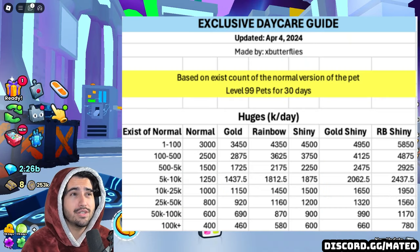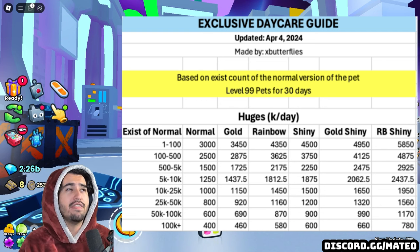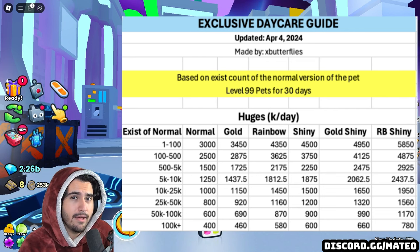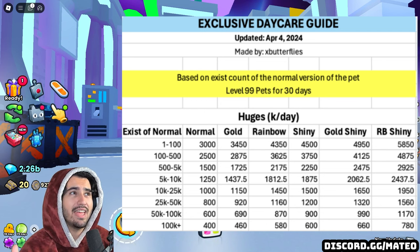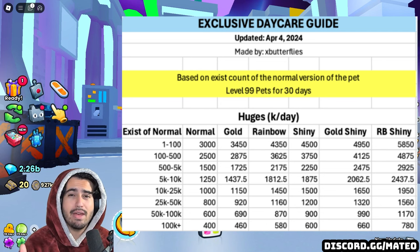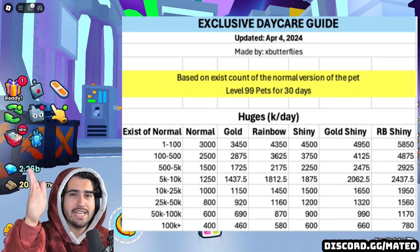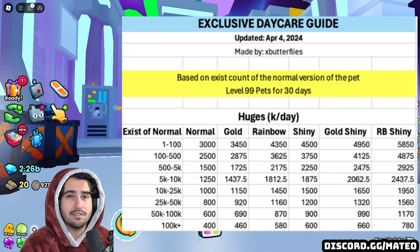The chart on screen details exactly how much you're going to get paid for a certain huge pet that is either normal, gold, rainbow, shiny, gold shiny, or rainbow shiny. On the left column, it details how much you get paid depending on how much exists of the regular version of that pet. For example, if you have a shiny pet with only 500 in existence, you're going to be paid based on how much exists of the regular version. So if the shiny has 500 in existence but there are 15,000 of the regular, you're going to be making 1.5 million per day.